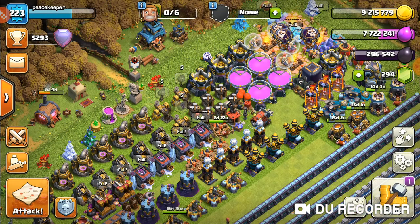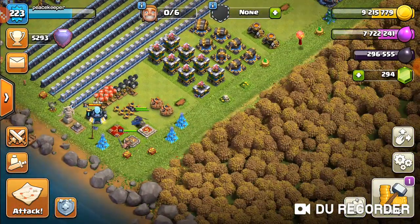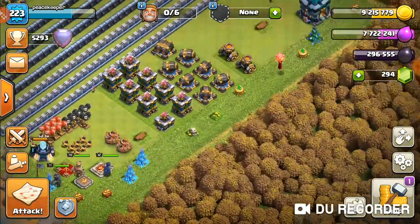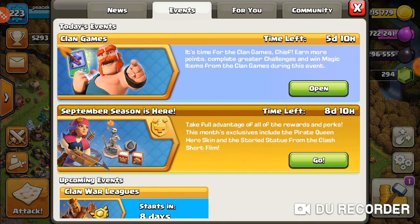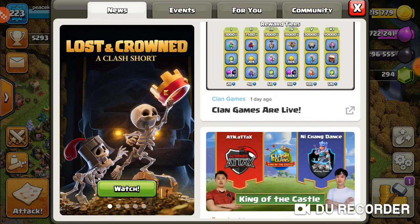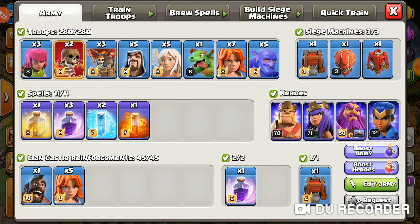Something new in the game — basically the autumn season. When I hopped in I saw it and it looks really really cool, having a new scenery. You can see in the events tab that clan games started and you have eight more days for the September season as well. You can look into the news section and see the clan games are live with the rewards listed.